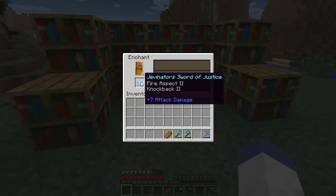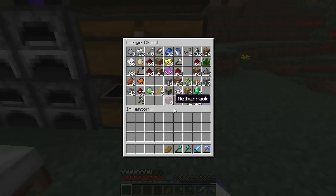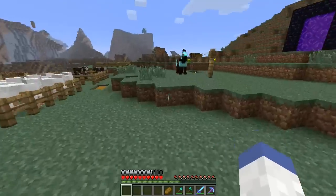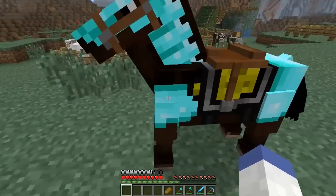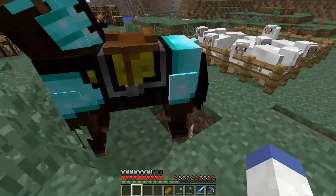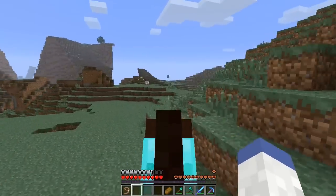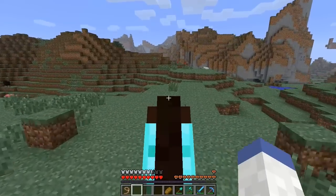Fire Aspect, Knockback II — what an absolutely terrible sword. Do we have any other books? That is the only book we have. So bad — we didn't even get Sharpness. I guess all the cows we kill now will be cooked food, but still, it's terrible.